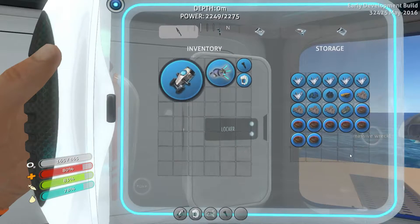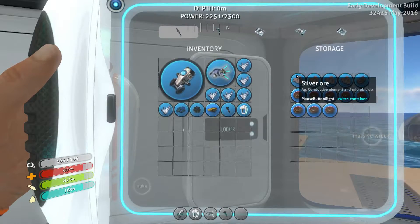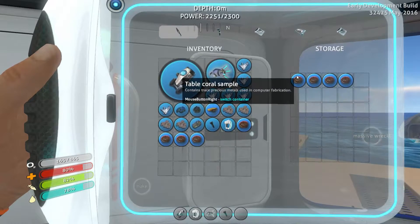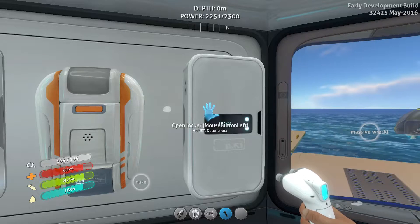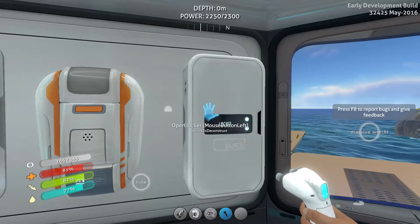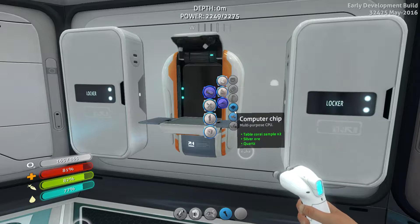And this is it — this is all you need. After you've built the scanner room, all you need is 6 quartz, 1 glass, 1 titanium, 1 gold, 4 silver, 1 battery, and 8 table coral. We need to make 4 computer chips. I had it written down so let's just hop on the fabricator and get this done right now.